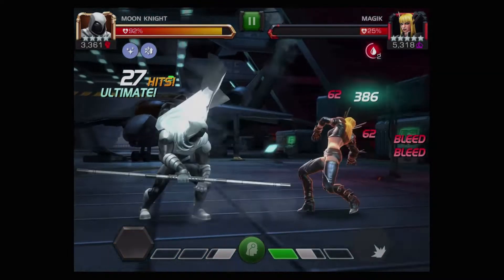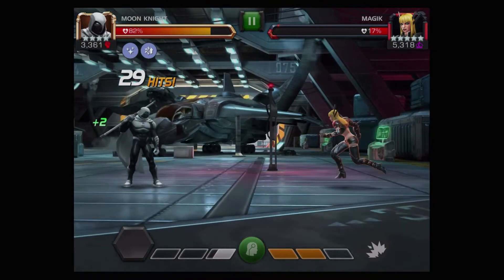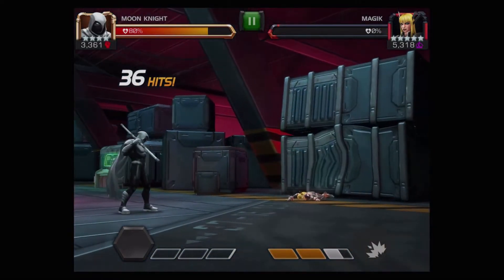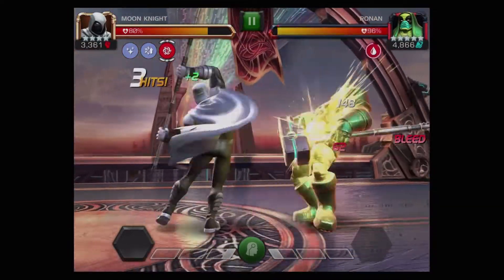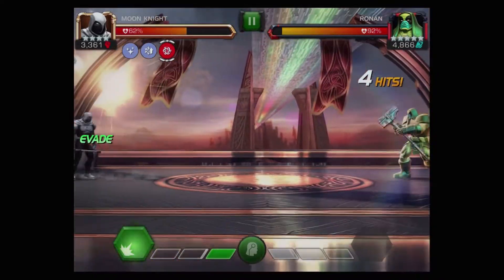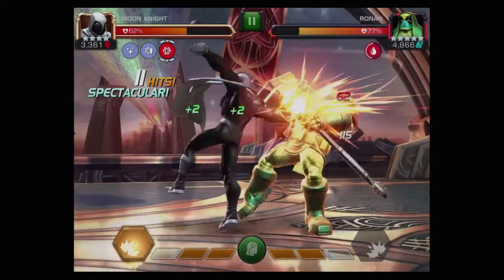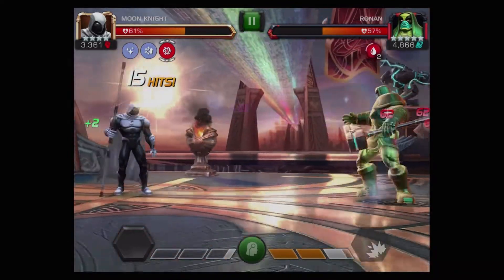Under the light of a full moon, on his critical hits he has a fifteen percent chance to stun the opponent for three seconds. It's not a very significant chance for that stun to activate, but he also has a six-hit combo, so there is a decent chance of getting that stun. In addition, in any phase of the moon, any time he lands a critical hit he has a seventy percent chance to inflict a bleed on his opponent, which lasts for three seconds and deals a moderate amount of damage.